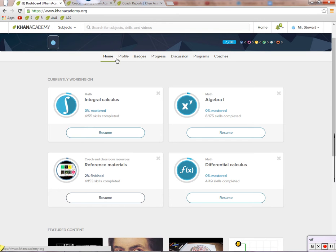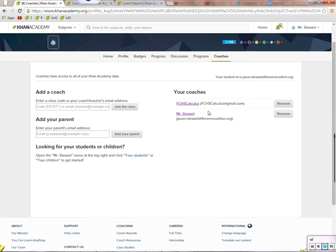Go to your home — that's what your home should look like. Under coaches, just make sure I am a coach. I should appear as Mr. Stewart, and if I'm not there, make sure you add the code that's in the text. The text will have the correct code for your class.